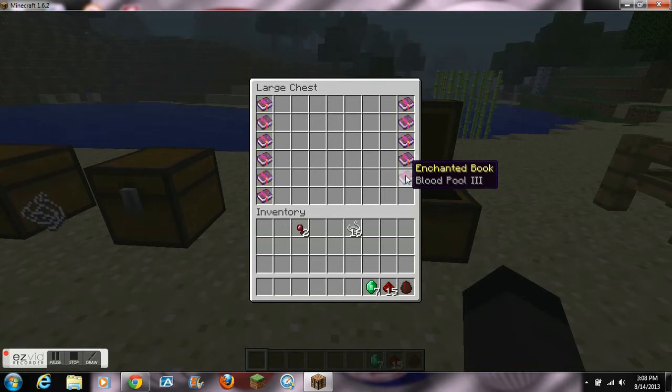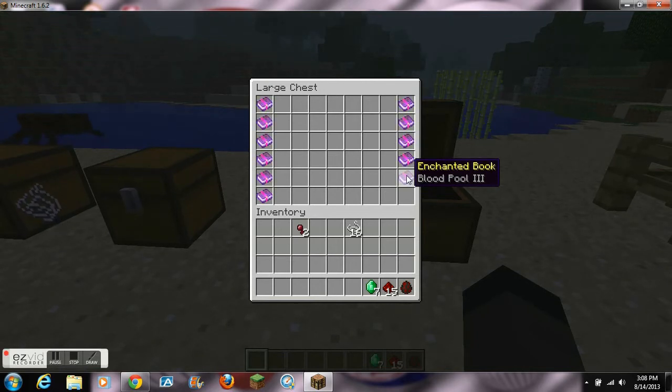Next we have Blood Pool, which stores a quarter of the damage dealt into itself with each hit. When you die, the sword releases all that stored energy and heals the player — it won't give you more than 10 hearts unless you have the health boost effect. You will still die if the damage dealt to you is greater than the amount stored in the sword, and you have to be holding the sword or else it won't work.